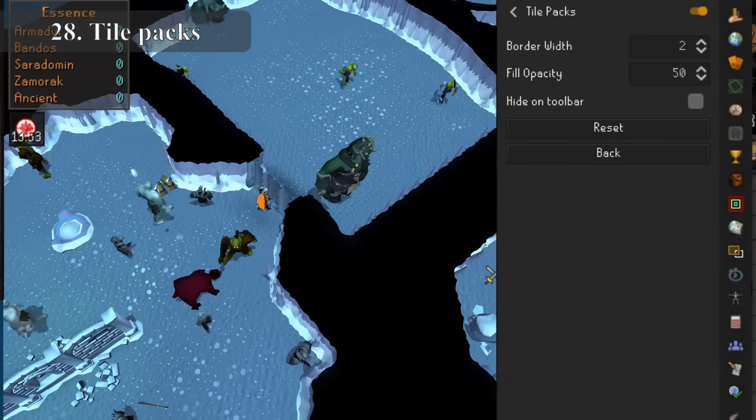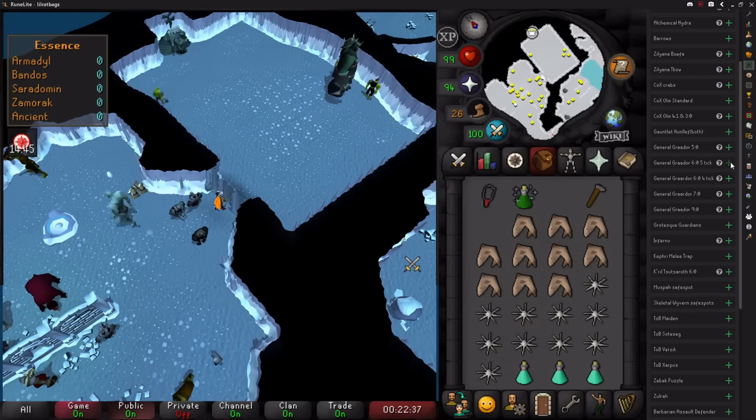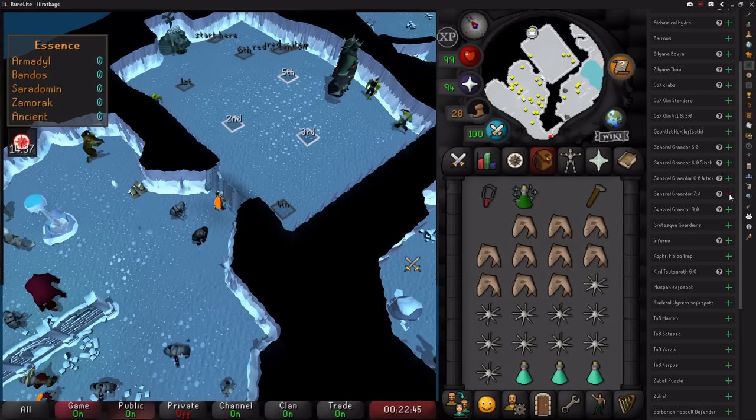The tile pack plugin does all of the work for you and will automatically put tile markers at all of the bosses where there are safe spots, or anywhere else where strategies require standing on certain tiles in order to avoid damage from bosses — plus bosses like the Alchemical Hydra that have predictable movements.